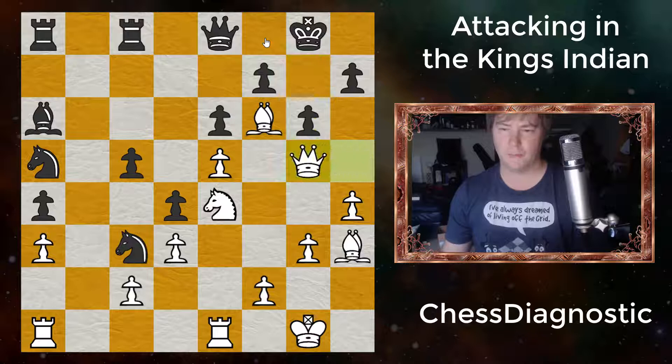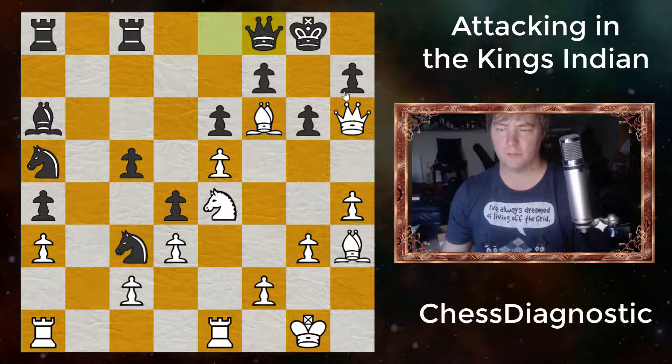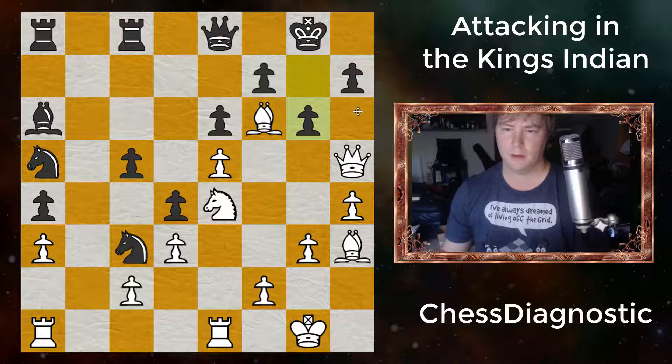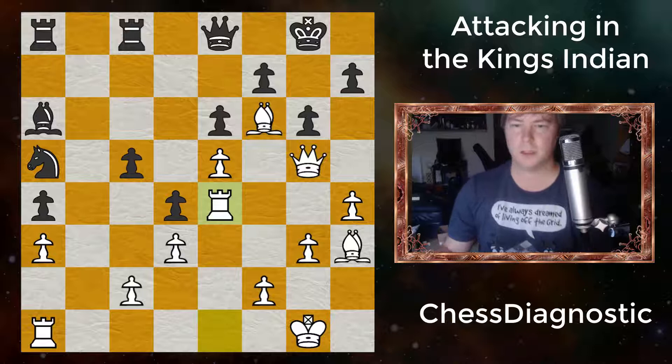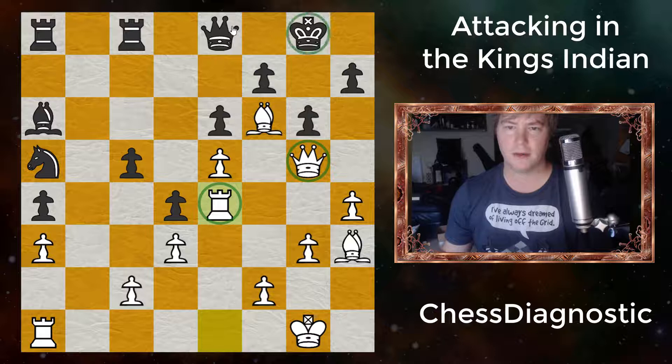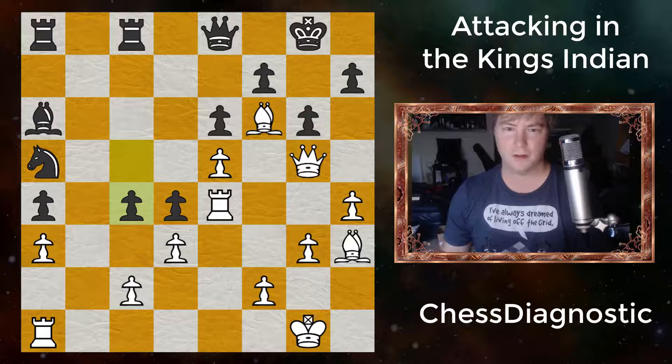He doesn't want to just play here yet because the Queen would just protect itself, and then we get something like H6. Instead, Bobby Fischer allows his Queen to support eventual H5. Knight takes, and now the Rook's active. If we look at this position, Bobby Fischer has two very active Bishops, an active Rook, and a Queen against a King and a Queen with weak dark squares. Black really has nothing to do. Further expanding on the queenside doesn't accomplish anything. These two Rooks, the Bishop and the Knight, are essentially worthless.